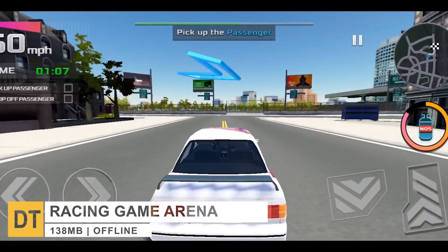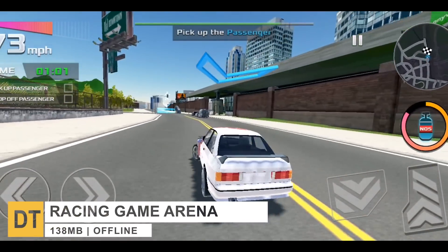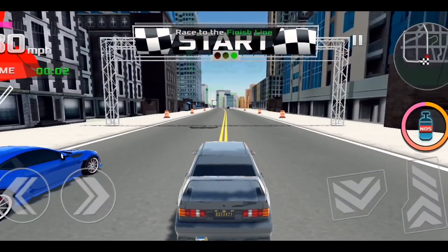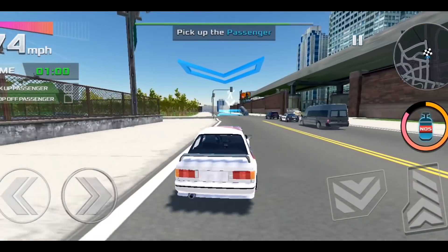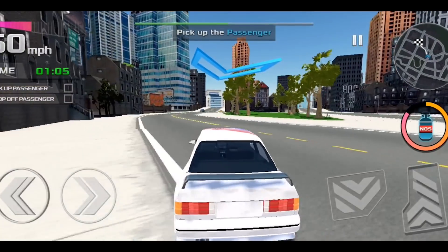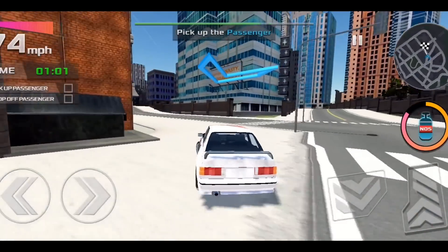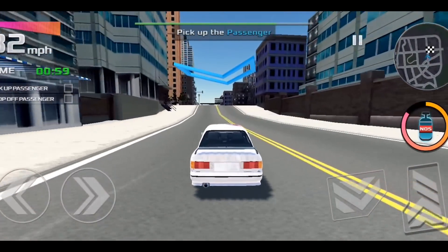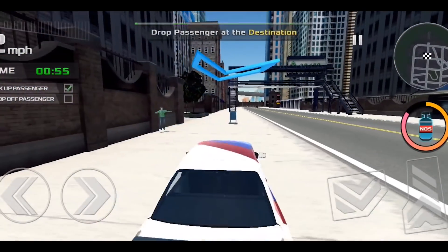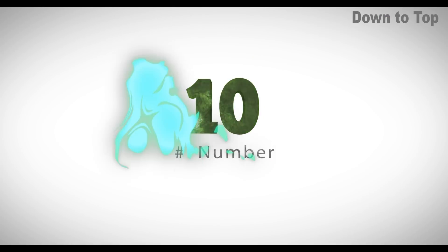At number 11, we find Racing Game Arena. This is a simple and fun racing game that features both single player and arena mode, and both modes are good. Arena mode is a competitive mode in which players race against each other dodging in and out of city traffic. In single player mode, players can roam around the city earning money as a taxi driver, so if you run out of money, single player mode is your best bet for recovery. The game also offers plenty of cars, from Lamborghinis to Formula Ones, though visually the game needs a lot more work.